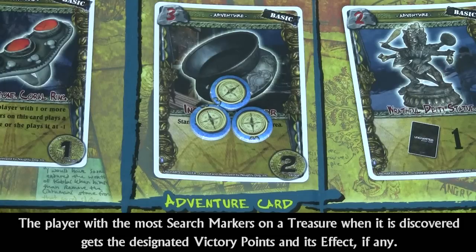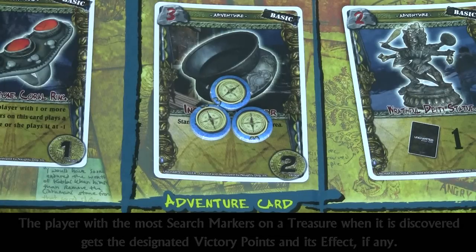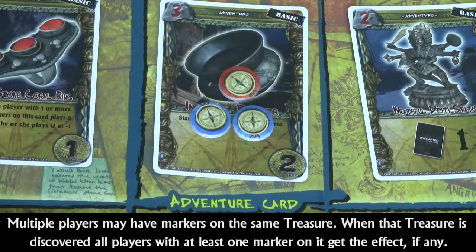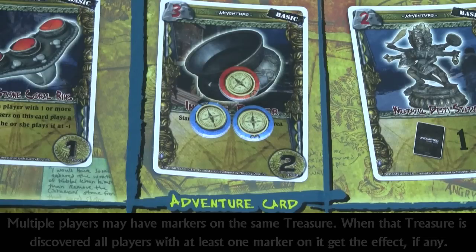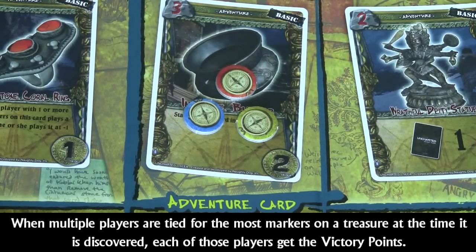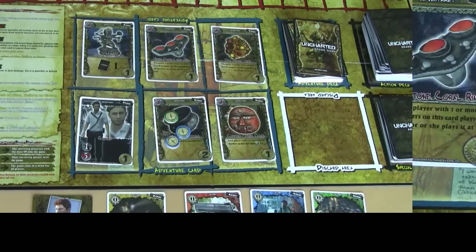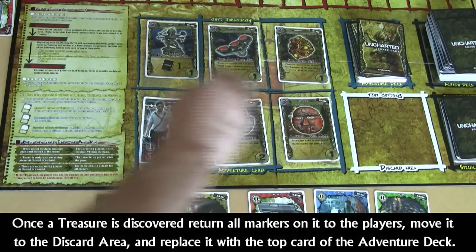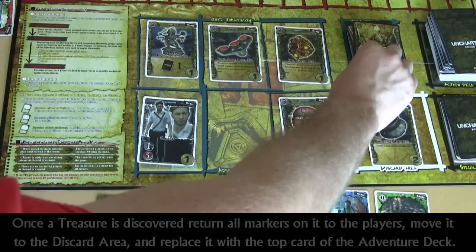The player with the most search markers on a discovered card will earn the victory points shown on the bottom right corner and apply its effect. It is possible for a treasure card to have markers from multiple players when discovered — the player with the most search markers earns the victory points, but all players with a search marker on the card apply the effect. If multiple players are tied for the most search markers, each of those players earns the victory points and the effect. Once discovered, return the search markers to their players, move the treasure card to the discard area, and replace it with a new card from the adventure deck.